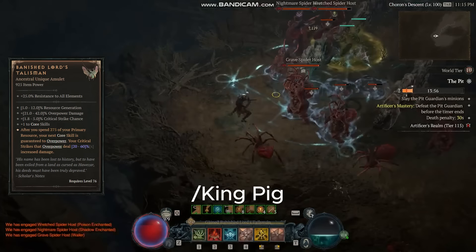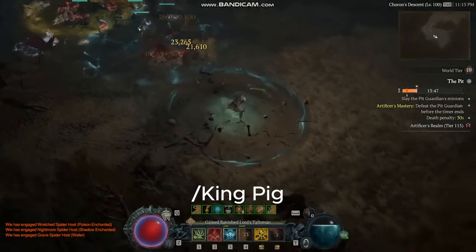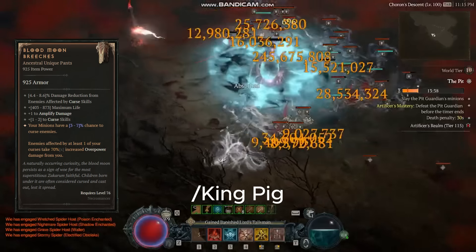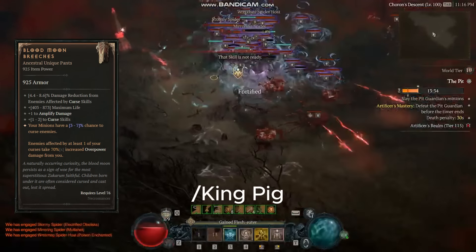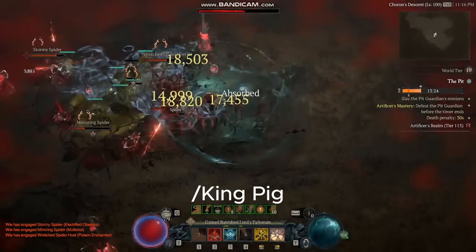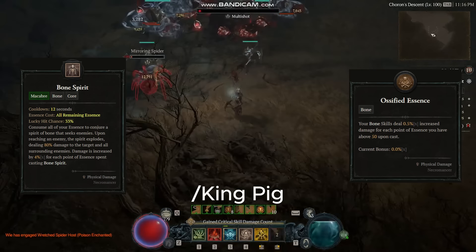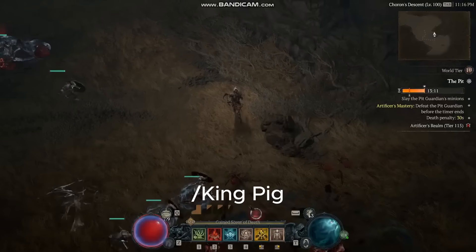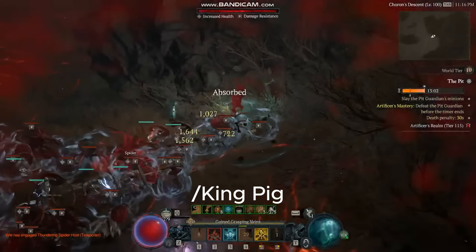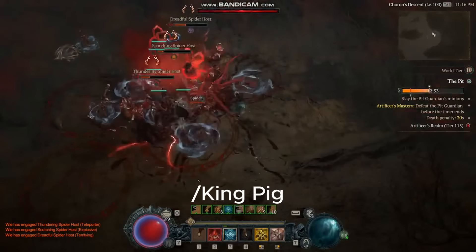The Overpowers come from the Banished Lord's Talisman. Those Overpower nerfs mainly hit barbs — Necros are still dealing big damage due to the Blood Moonbritches granting an additional 70% damage on a goddamn armor piece. So not only are you getting 50% extra damage from Overpower itself, you're also getting 70% from Blood Moonbritches and 60% from the Banished Lord's Talisman. The rest of the scaling comes from Maximum Essence: Bone Spirit deals more damage the more Essence you have, and so does the Ossified Essence key passive. Bone Spirit spends all your Essence, but that's easily fixed now that you can temper Resource generation on gear — just throw out one Decrepify followed by a Bone Spirit, and they'll always Overpower while you get all the Resource back instantly.